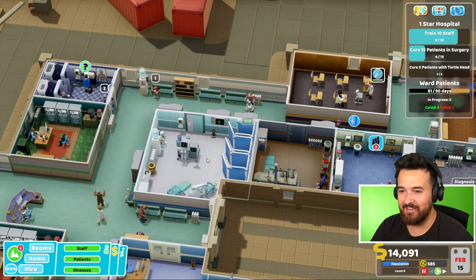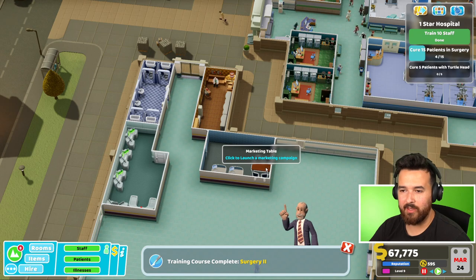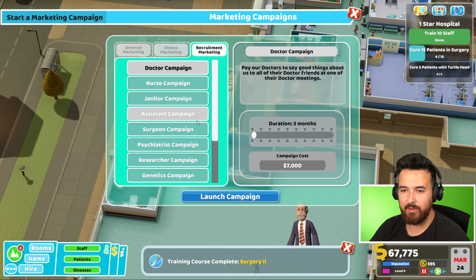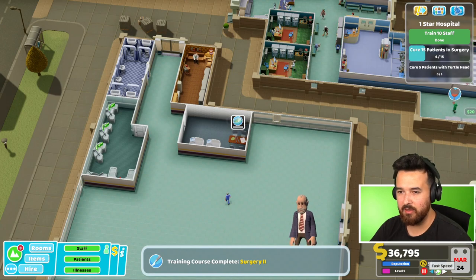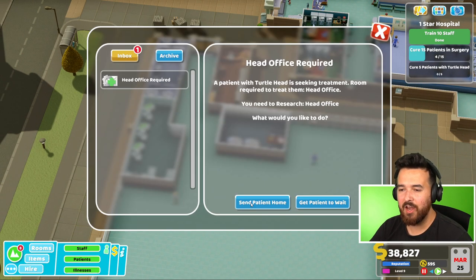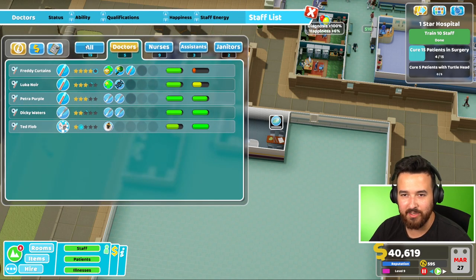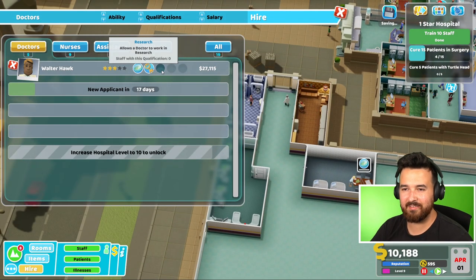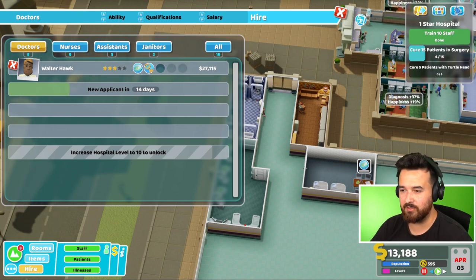Oh no, I need a doctor in the surgery but I sent them both over here. We got 67 grand - let's waste that money on a recruitment campaign for researchers. Not a 12 month campaign, that's maybe a bit ridiculous. Six months - a decent campaign. So hopefully we will get - I know I need a head office. I don't have anyone to research it right now, I'm working on it. There's this person but they're quite expensive and they already have a wasted psychiatry we're never going to use.